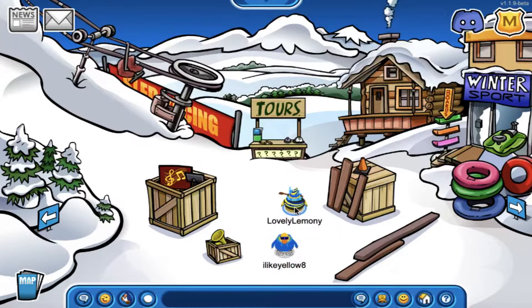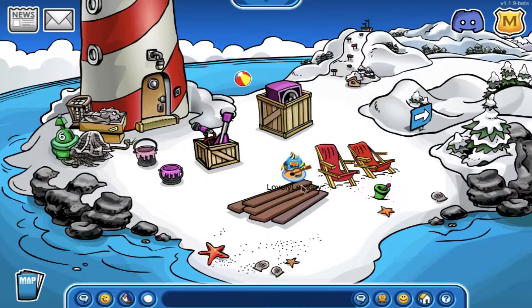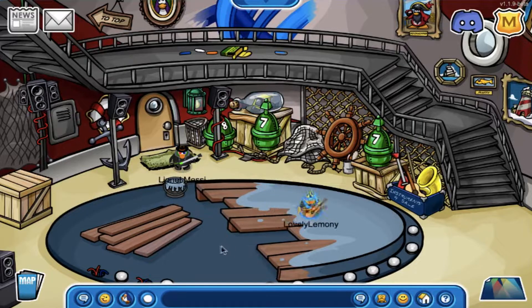The first room I'll be showing you that has construction is the Ski Village, and it honestly looks pretty cool. The second room is the Beach, and yes, the beach ball pin is back. The third room is the Lighthouse, and it honestly looks amazing. Can't wait to see what it actually looks like at the party.